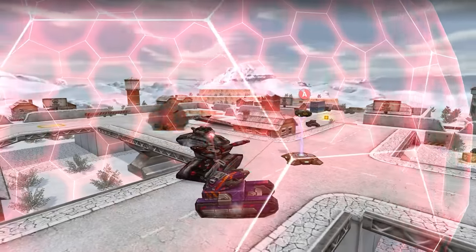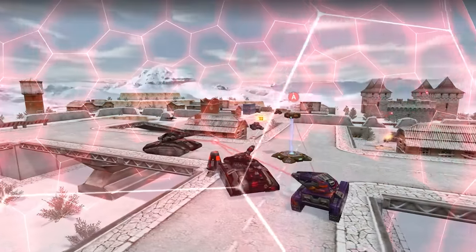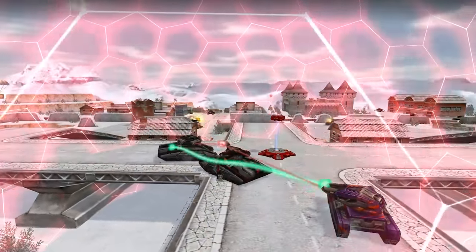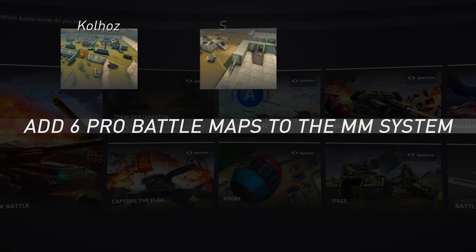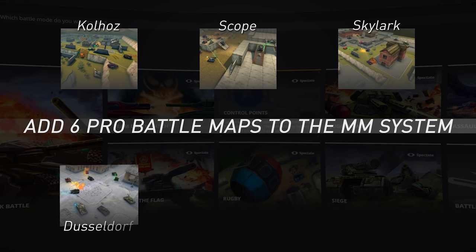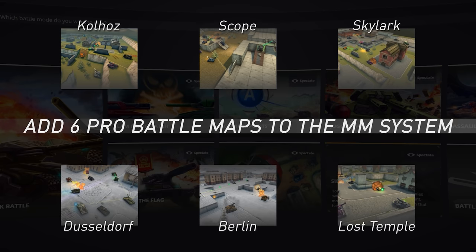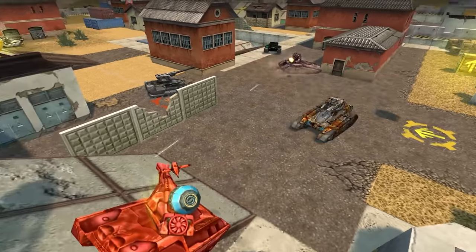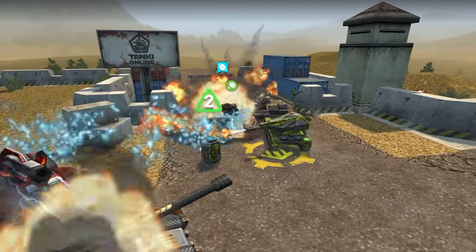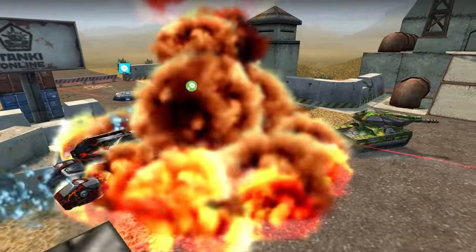Let's talk about matchmaking now. We have been hearing from you for a long time that you want to see new maps in matchmaking. After collecting and carefully analyzing your feedback, we have decided to add 6 pro battle maps to the matchmaking system: namely Kalhos, Scope, Skylark, Dusseldorf, Berlin, and Lost Temple. You can try them out now — they are already in the game. These maps are designed for a large number of players, 24 to 28 of them, so that there will always be plenty of action on the battlefield.